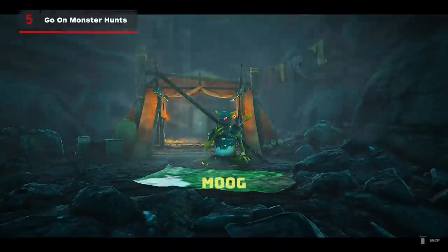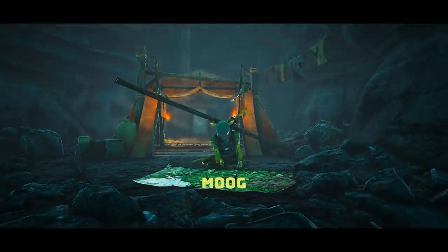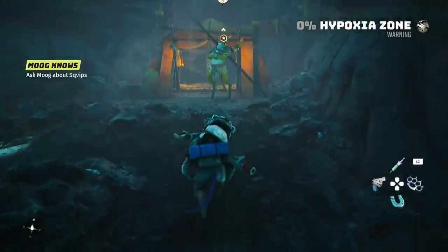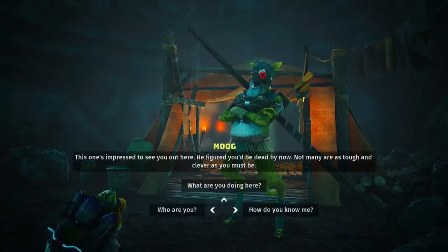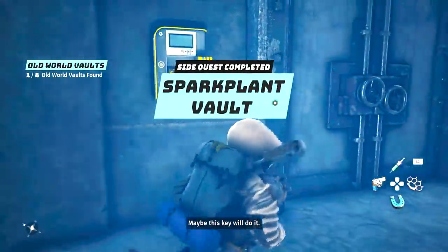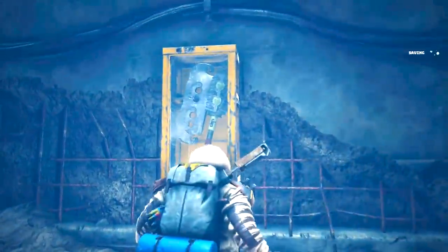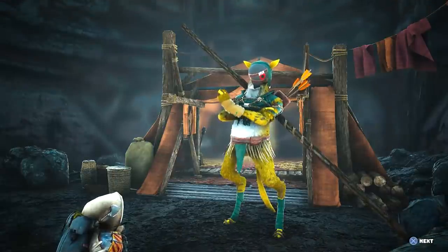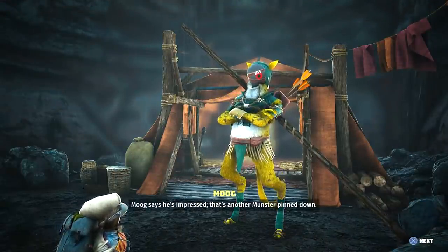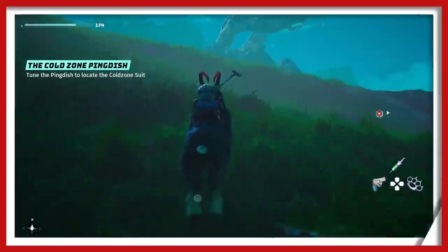Number five: go on monster hunts. One of the reasons to follow the main quest early on is that it sends you to meet important NPCs. One of those is Moog, who is especially notable because he sends you on monster hunts, which reward you with a key to the vault of the area. These vaults house extraordinarily powerful loot and will be a major source for high-level weaponry. You can also return the monster's feces to Moog, which will make him a very happy monster hunter.